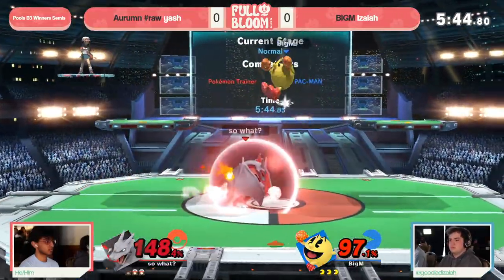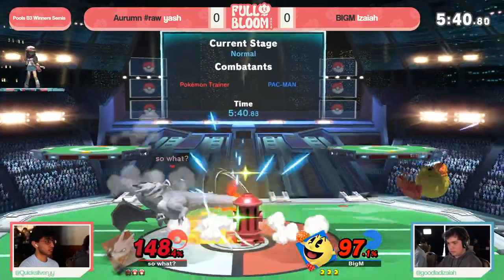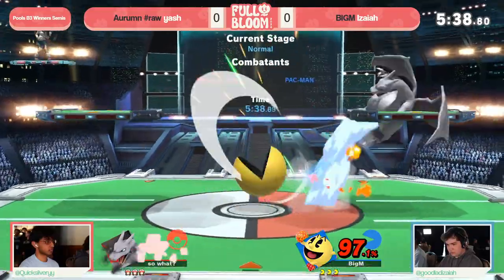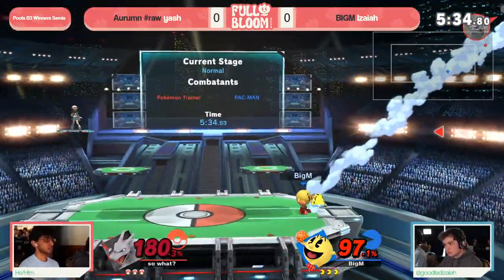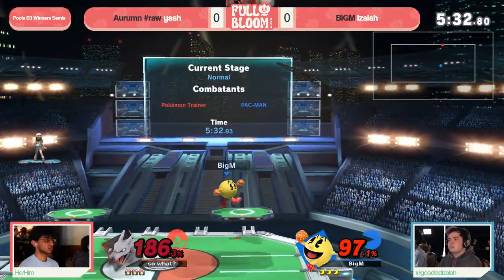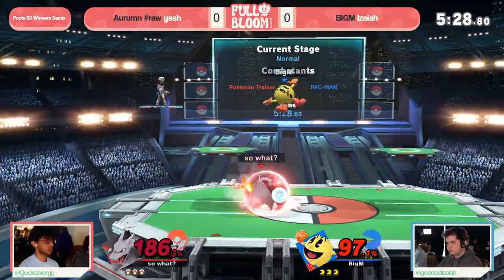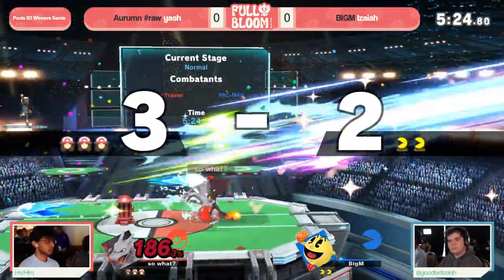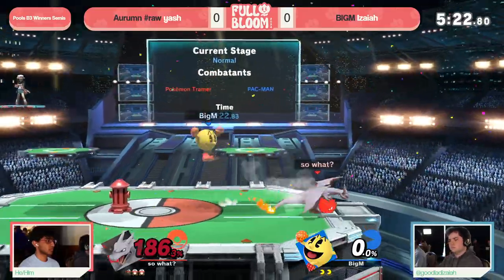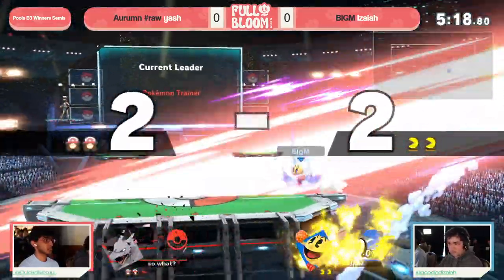And it's one of those projectiles that people often don't really remember, but it can be angled. If you're assuming it's going to be in the same place every time, you can find yourself getting clipped by it, because it does have an arc you can control — very slightly, but it is there. That difference between Smash Input and Tilt Input adds stealth depth to so many ranged projectile moves and range buttons in this game.